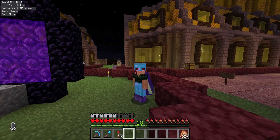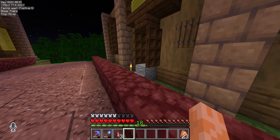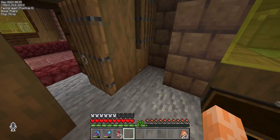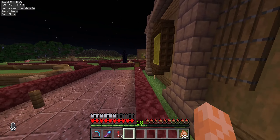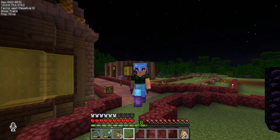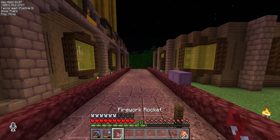Now, we gotta head to the shopping district because there are a few people who want to get some of the honeycomb that I have. I'm thinking I should sell some of it — it could be a good source of diamonds, especially since people want to get wax, copper, and all that stuff. Let's head over to the shopping district.